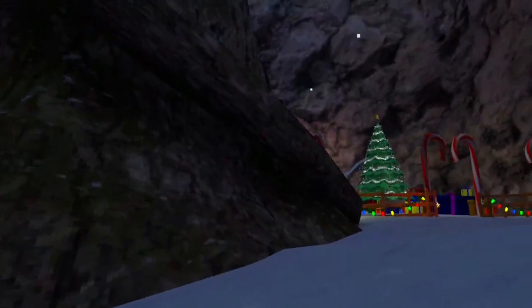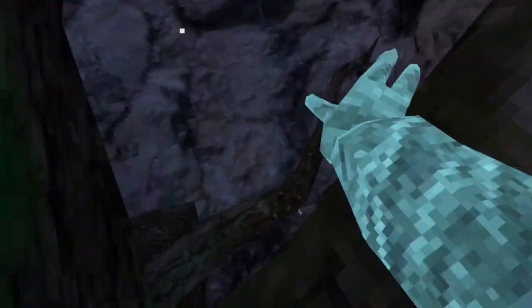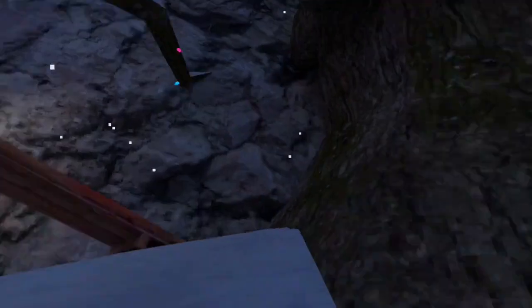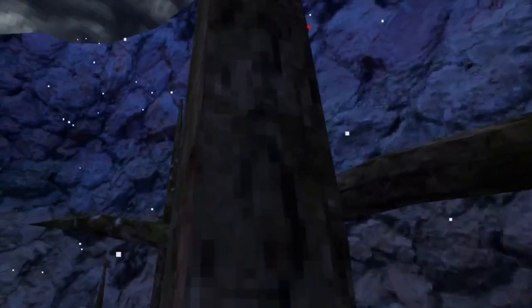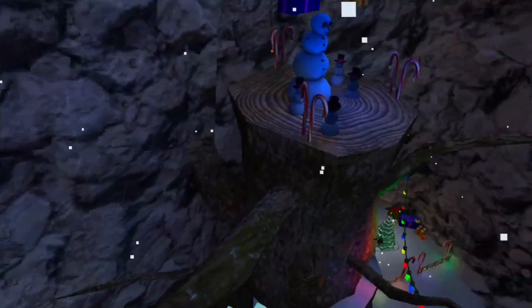Another important part of branches is learning how to scale. Scaling is when you go up a tree. A good tree to learn on is the one right next to stump — it has really easy branches to scale on. To scale, you hit off the tree, then grab the branch, and just keep doing that. Once you're at the part where there are no more branches, you can just pinch climb up and there's a little platform you can stand on.